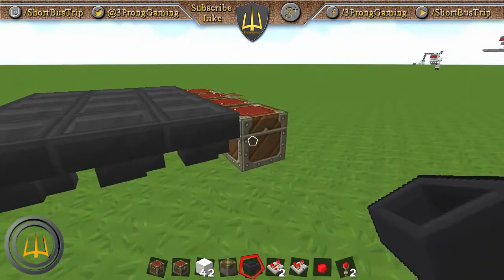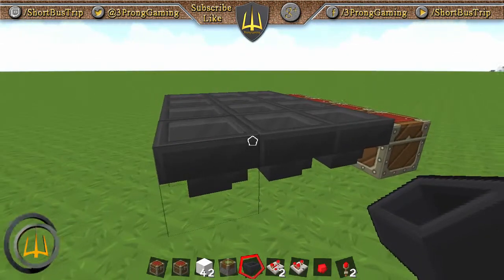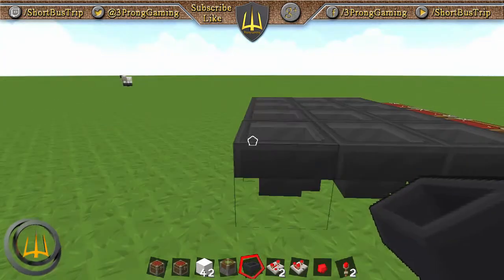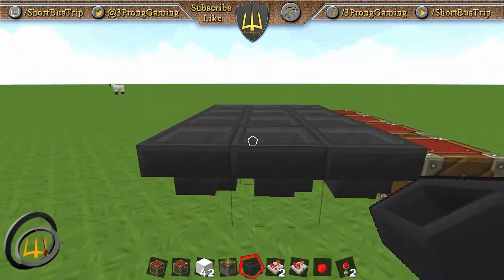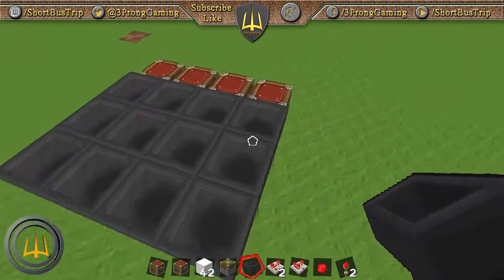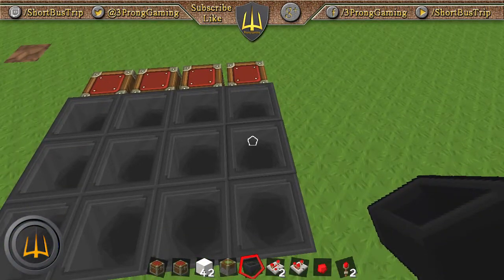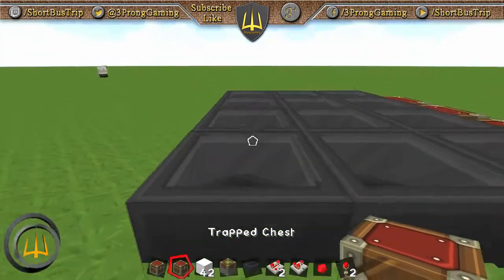If you want redstone lamps to indicate when something is being dumped into these chests, you will need three hoppers here — that spacing is a must. If you don't want that, you can get away with one or two, but you need three for this design.